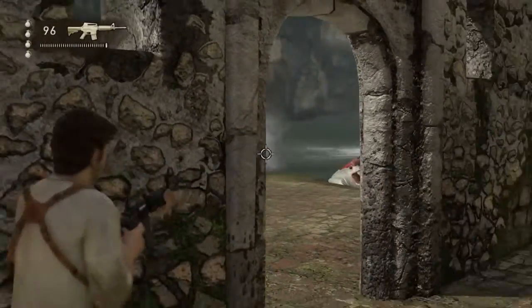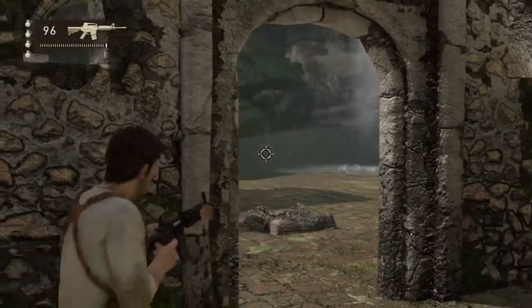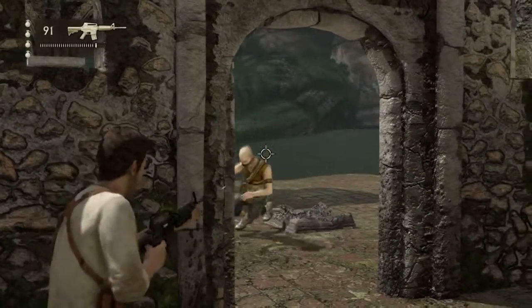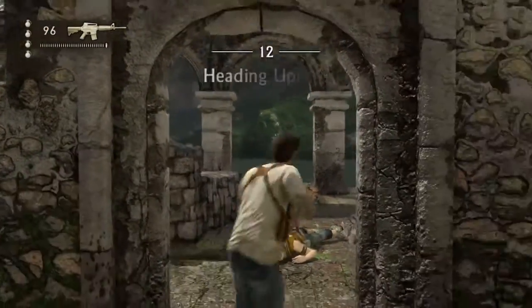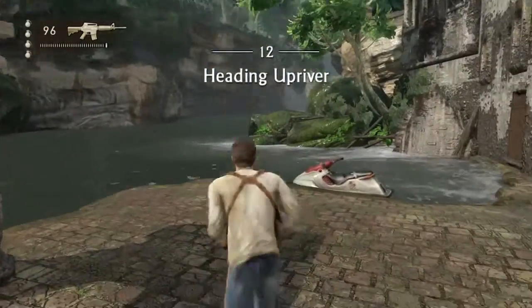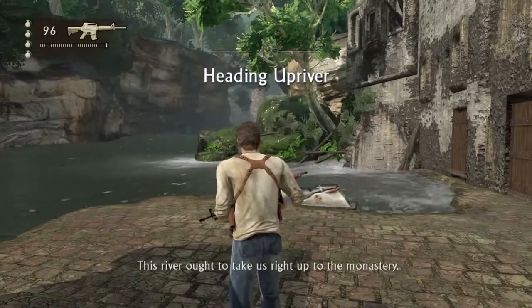So we're going to use the cornering method for these last two enemies. One and then two — sometimes they're behind the pillar. Either way, we're at chapter 12, so stick around. This river ought to take us right up to the monastery.